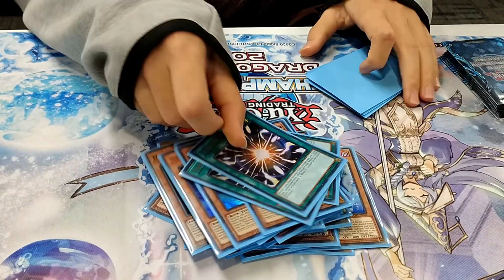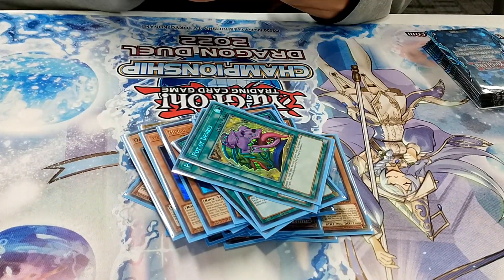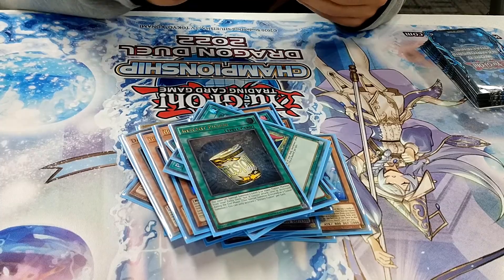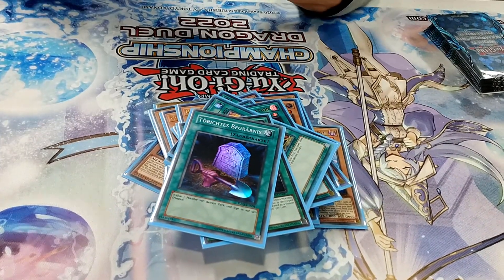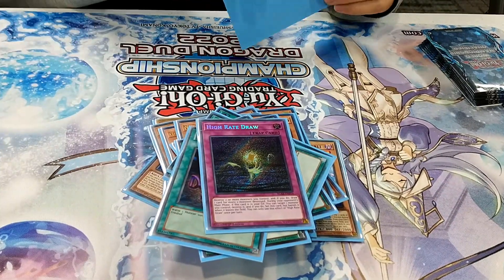Spell cards: three Super Qualy, two Caught of Desires, one Instant Fusion, and one Full of Square. To round out the spells, and for the remaining two Trap cards: one High Rate Draw and one Anti-Spell.